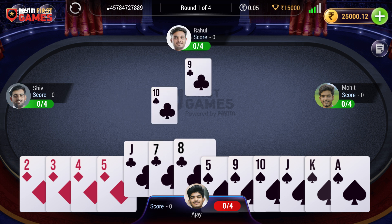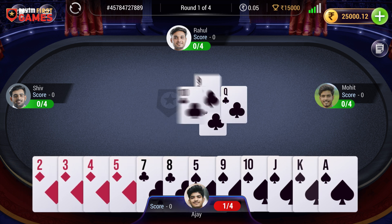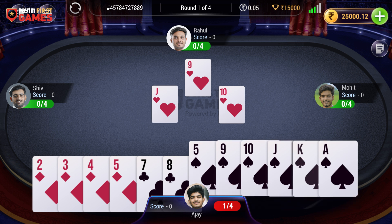To win a trick, each player needs to throw a higher ranked card than the same suit card on the table. If they don't have the same suit card, they can throw a higher ranked trump card to win a trick.